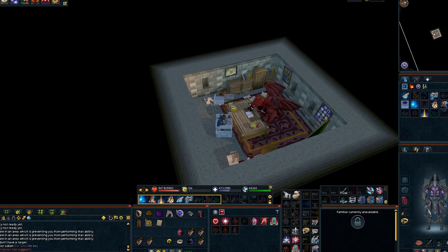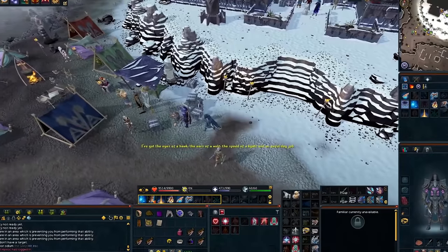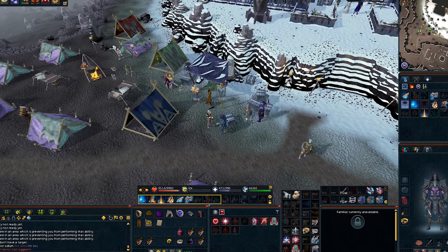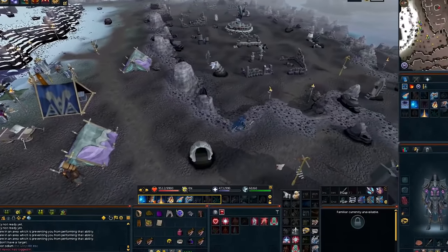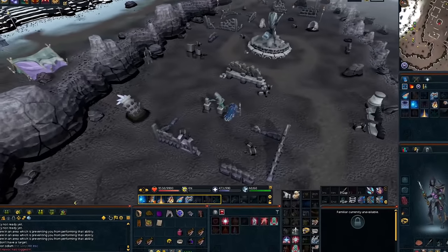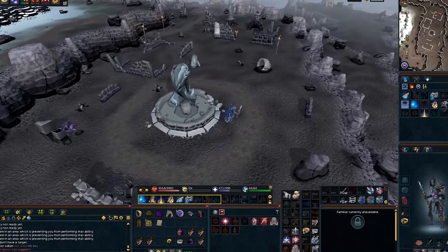Use your Ring of Kinship to go back to Daemonheim and talk to Bryle. When you're here, talk to Bryle and select option three. Go south and investigate the water fountain, then investigate the fireplace.